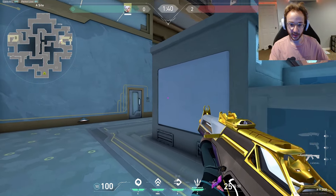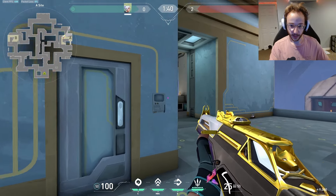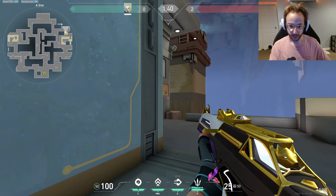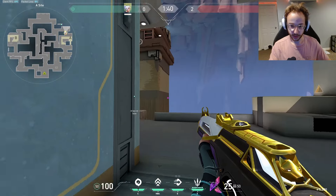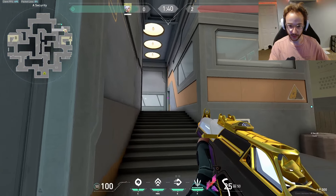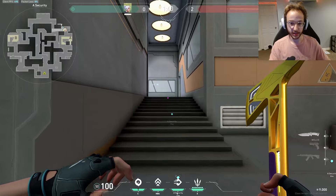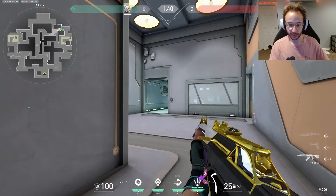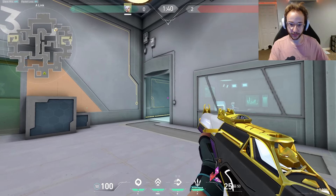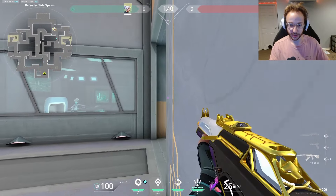Also be cautious of this corner — they can tuck here and you can't see them straight away, so just kind of clear that. Now you can get the spike down. If you want to keep pushing, come up here, clear this again. Be careful up here and be careful of this spot — they can be on this little ledge. Then quickly clear right and here. If you want to push spawn you can do that, and clearing is going to be pretty straightforward. Just have an understanding of where they come from in any of these spots, and use your ears.